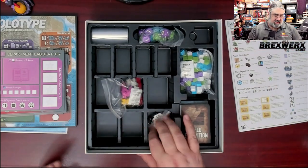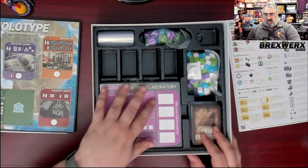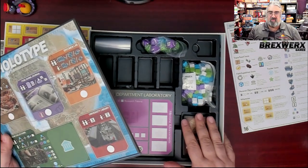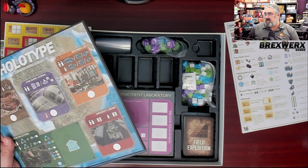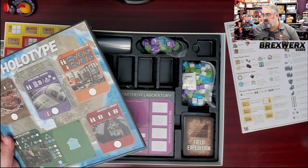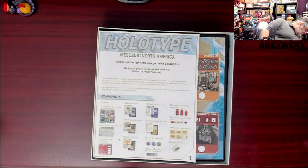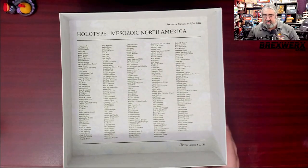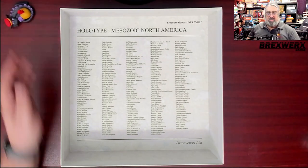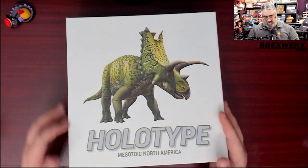That's what you get with Holotype — a game that did a great job integrating its theme into the mechanics, which I really like to see. We're packing this back up. I love these chunky boards. It's also possible this box was designed with expansions in mind, since there is a Mesozoic Europe version, a Holotype Pterosaur mini-expansion, and a Cretaceous mini-expansion. The game was Kickstarted, and there's a backer thanks list in here, which is always cool to see.